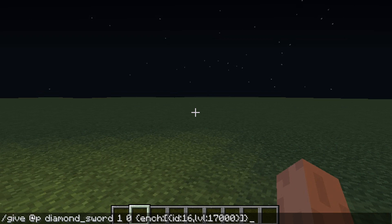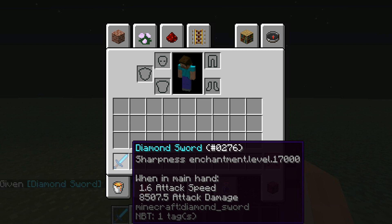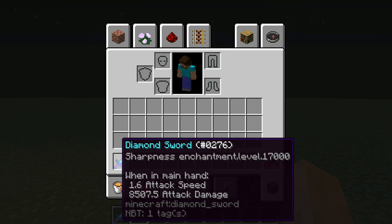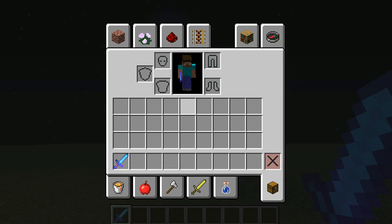So it'll be: give, diamond sword, this weird enchantment number thingy, and then press enter. You get a diamond sword with Sharpness 17,000, with 8,500 and 7.5 attack damage. With this sword you can pretty much destroy everything in the world.